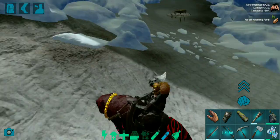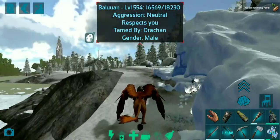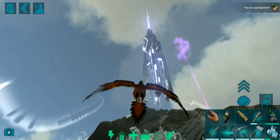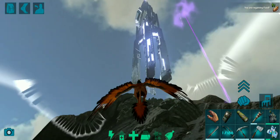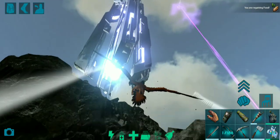We are out of the cave. If you want, you can place a bed right here so that if you die you can respawn inside. Then let's just go straight up there and tribute this artifact. It's quite easy - the location of this cave makes it simple to tribute the artifact, it's just a short flight to the top of this mountain where you can find the blue obelisk.